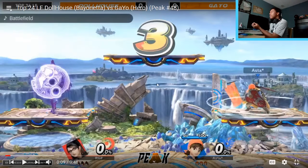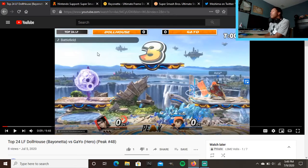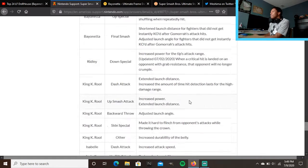Before I get into it, I want to look at the character choices. We've got Hero and Bayonetta, and in this most recent patch that dropped about a week or two ago, Bayonetta got buffed — side tilt reduced vulnerability, up tilt increased attack speed made it easier to hit multiple times, increased attack range on the last attack, better hit detection, side smash got buffed, after burner kick got buffed, up smash got buffed.